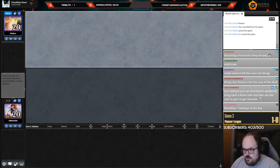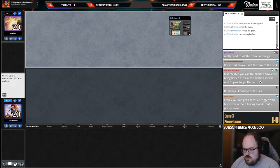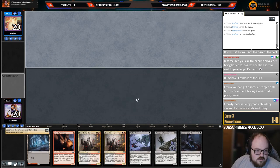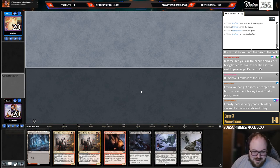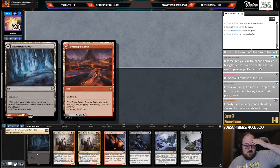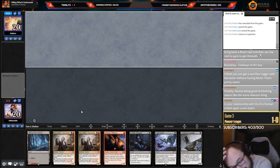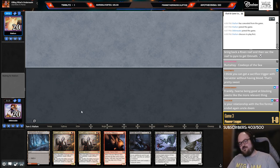Song request — 'Room Ahoy, Cowboys of the Sea' — it's in the queue. Mulliganing a hand that's really tempting to keep: it has everything except a second land. The issue is we have to play it as black. Still have Cat, so tempted to keep it, but probably shouldn't.